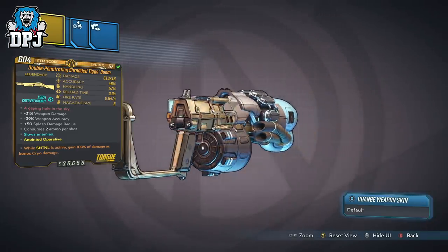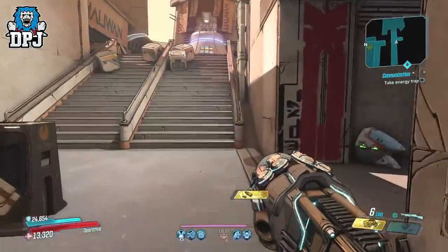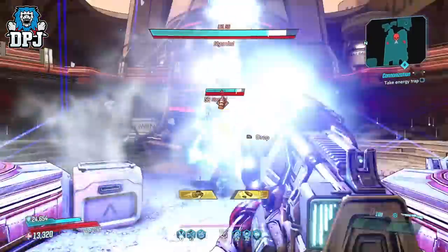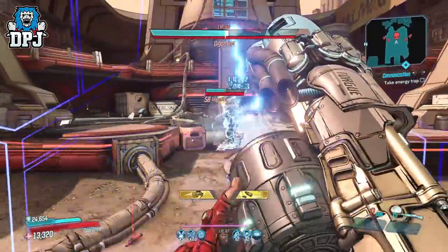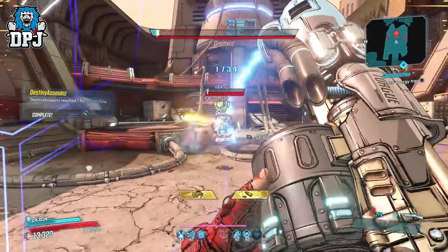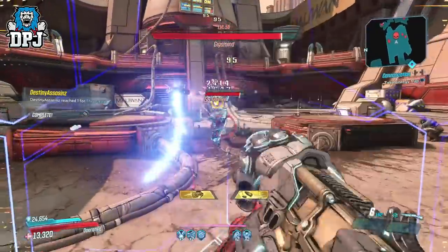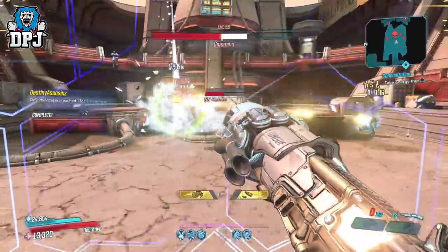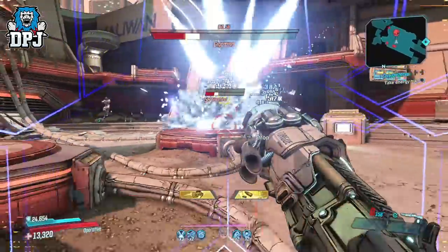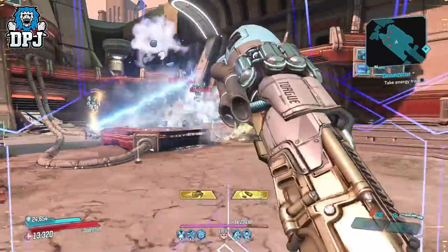Testing this against the test dummy, the damage from the meteors seems to be roughly 33% of the actual Tig's Boom initial shot, both to the body and the crit spot, and you get roughly 2 meteor spawns per hit. The Tig's Boom consumes 2 ammo per shot, but fires multiple projectiles which penetrate targets. Although shots penetrate, the meteors that spawn do aim for the initial target even if shots move into the distance.